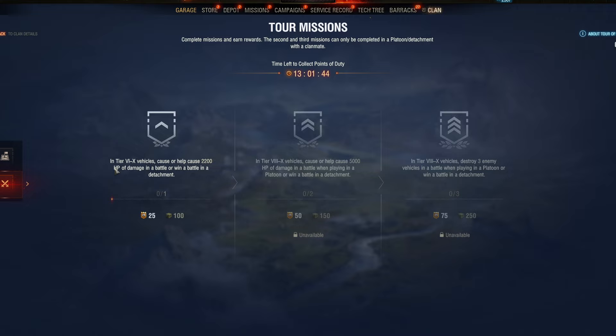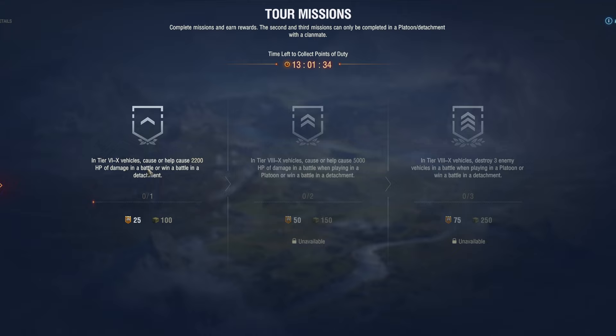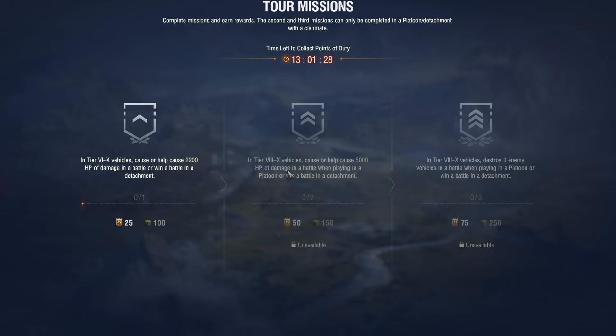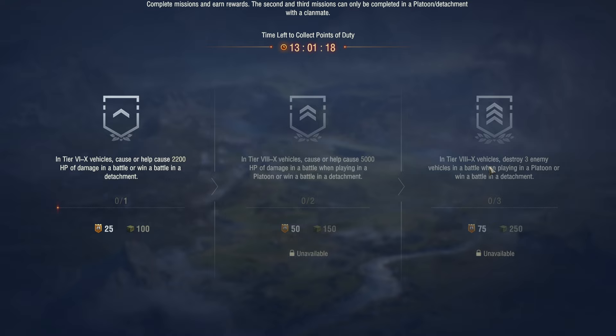Cause or help to cause at least 2200 HP of damage in a battle — fairly easy, one battle and it's done. The next mission requires tier 8 to 10 vehicles: cause or help to cause 5000 HP of damage in a battle when playing in a platoon. So here is the first issue — you need to play in a platoon to complete this mission, and also to complete the following mission.